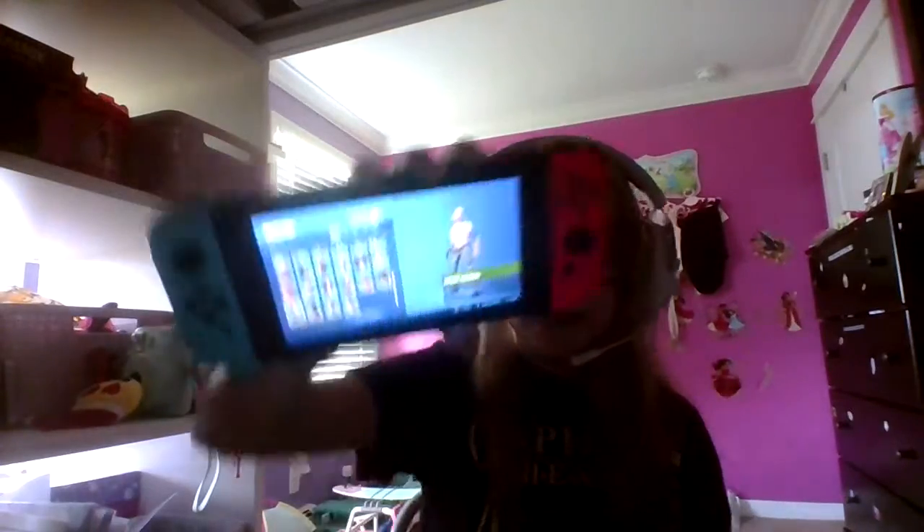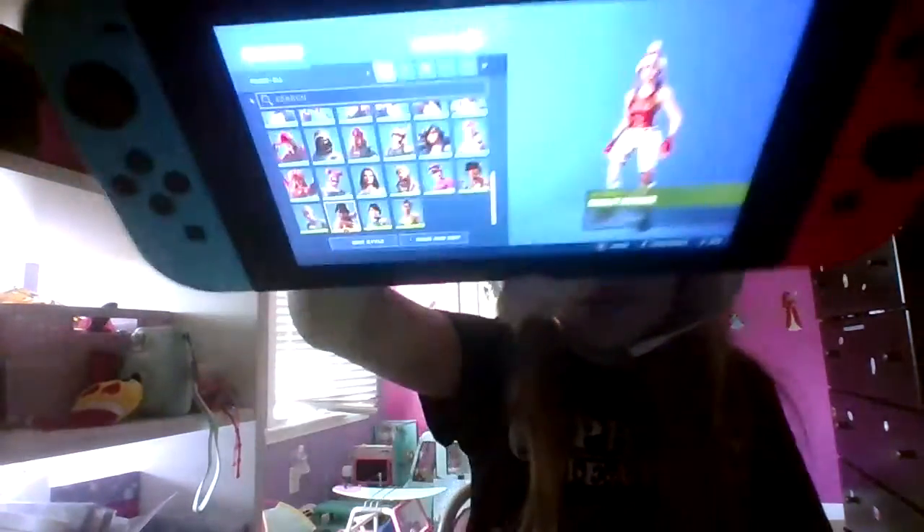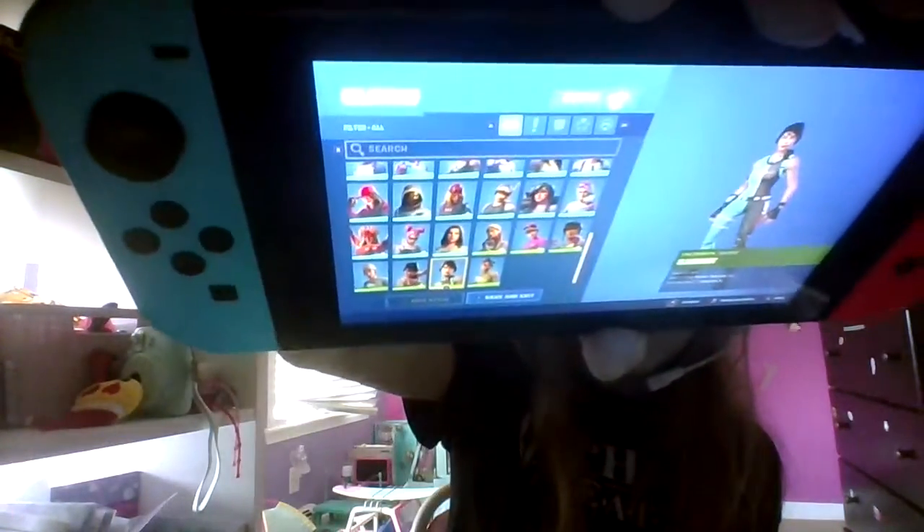And then I have the Marked Marauder — with your banner you can change the color and the little icon on it. Then we have the Scarlet Defender — she's a new one for me. Then we have Slingshot. And then, finally, Whiplash — who has, like, the Bright Bomber or Beach Bomber's face, but not the same color hair or anything.